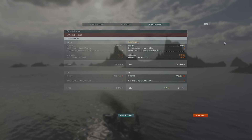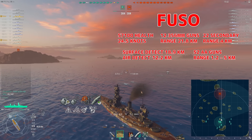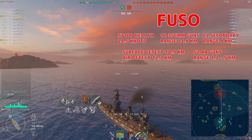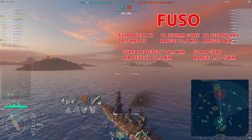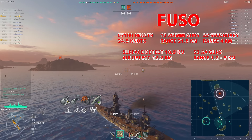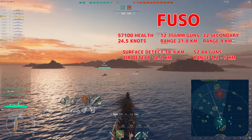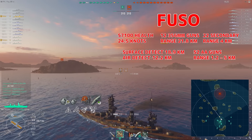But that's not the only game - we've got another game. This time it's the tier 6 Japanese battleship Fuso. She has 12 356mm guns, 22 secondary guns, 52 AA guns, a surface detect of 18.9 km, top speed 24.5 knots, total health 57,100.